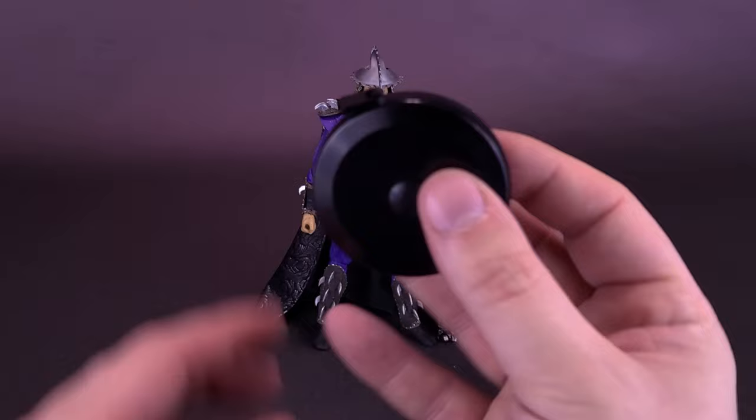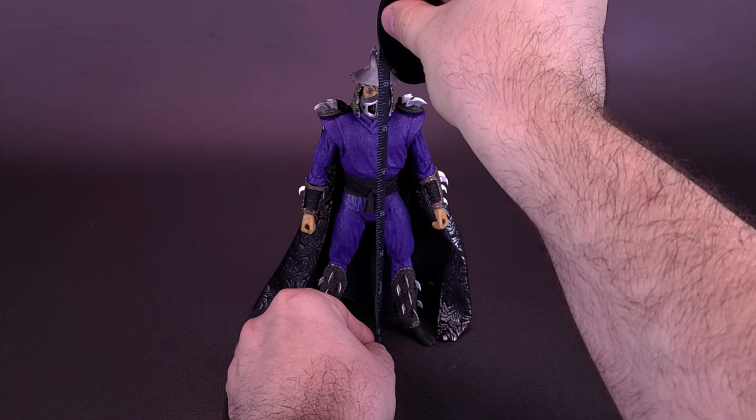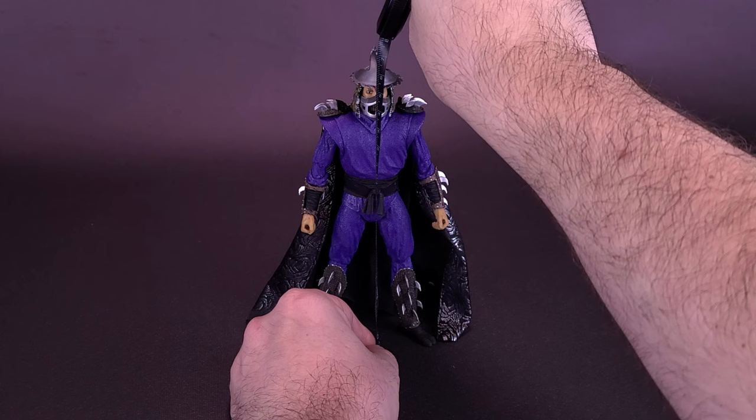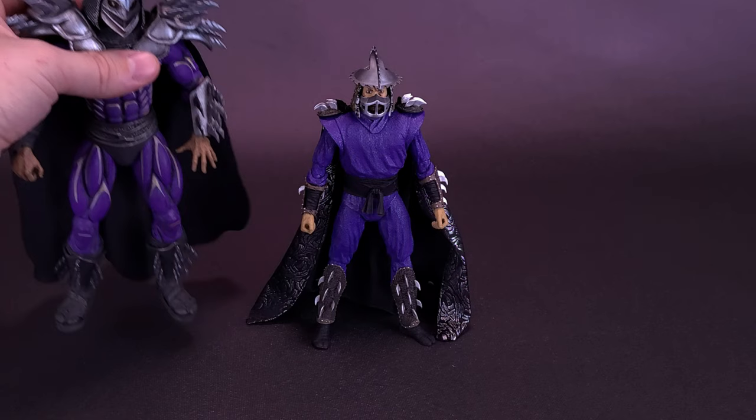Grabbing the tape measure, while we measure off the top of Shredder from Secret of the Ooze — and I'd like to thank the folks over at NECA Toys that did provide this sample — Shred-Head here stands, factoring in the spikes of his helmet, about six and a half inches in height, which works out to be a figure that's about 17 centimeters tall.